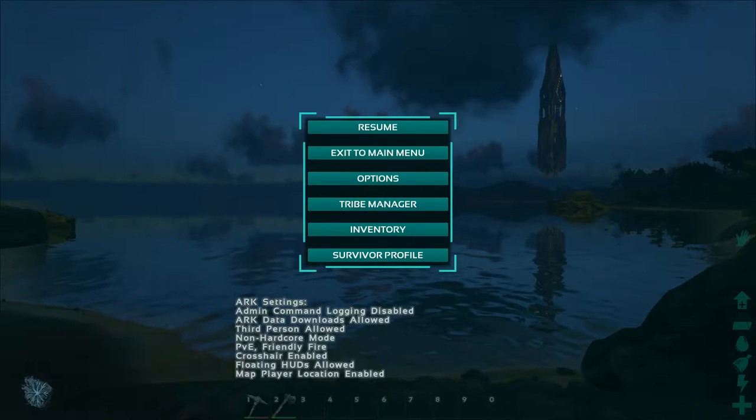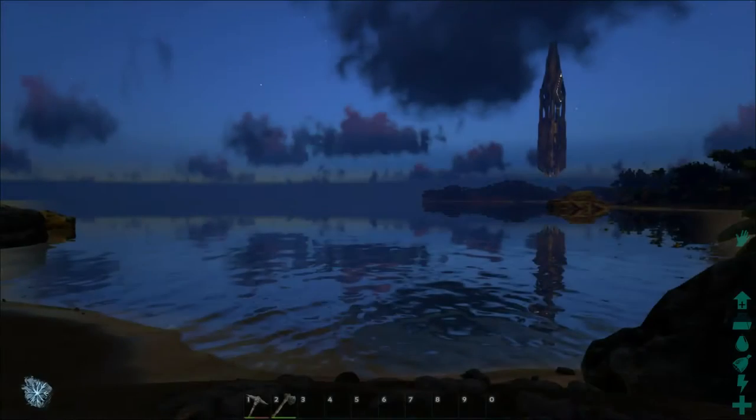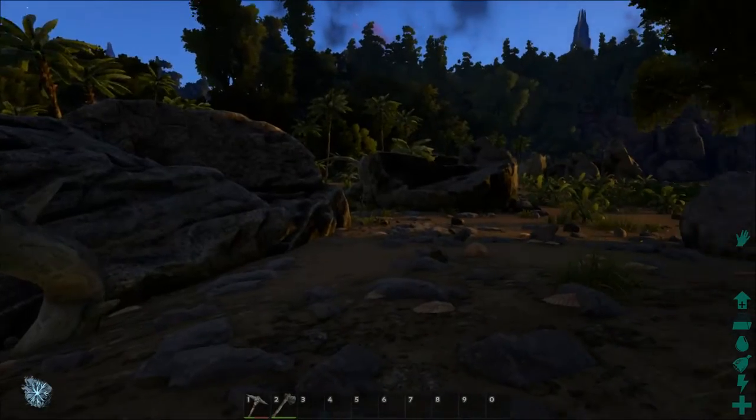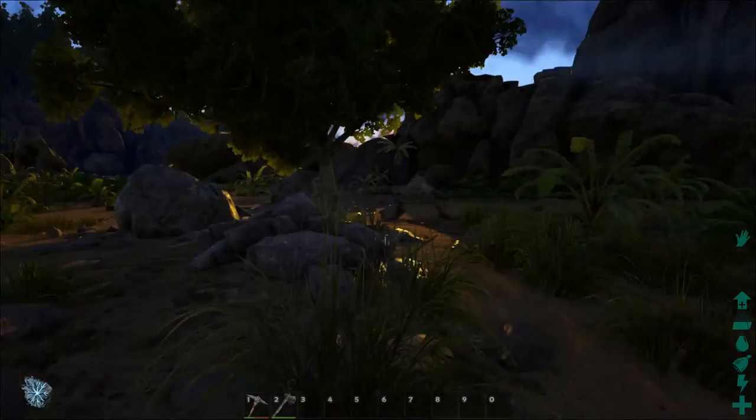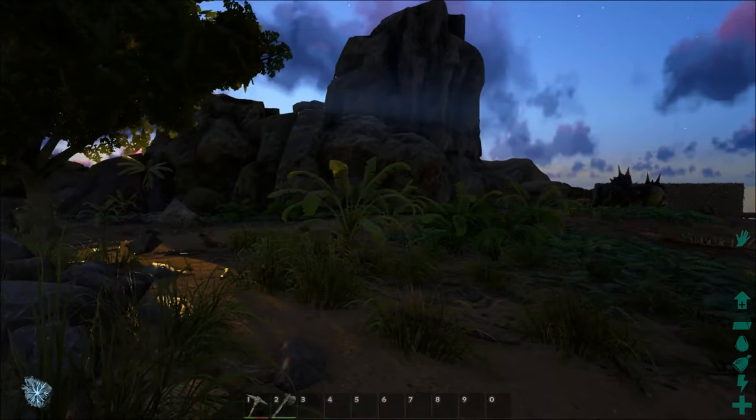So far we've gone over the stats and icons and touched on engrams, but as we do all of this we are getting hungry and thirsty, so I thought it will make for an obvious logical path for us to now gather some food and drink.